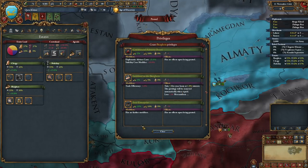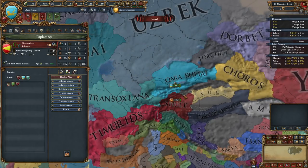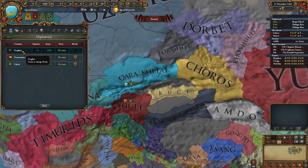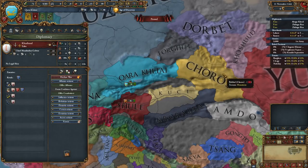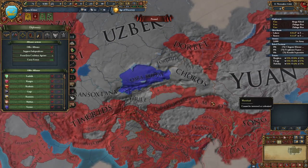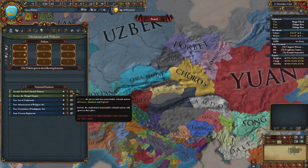To the west, just north of the Tarim Basin, lies the lands of the Karakitai. Ruled by descendants of the same Yalu dynasty that once governed northern China under the Great Liao, the Karakitai in 1444 stand poised to take advantage of the weakness of the Yuan, and forge an empire of their own.